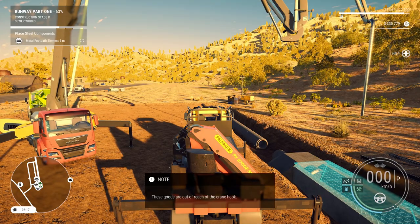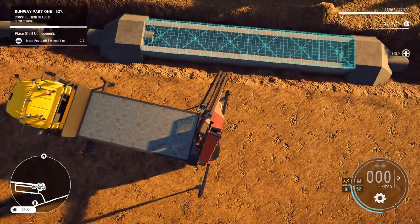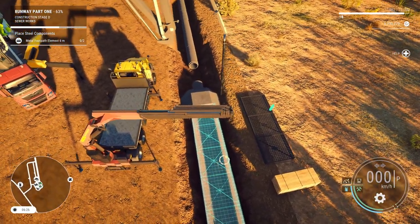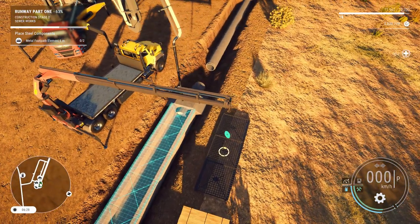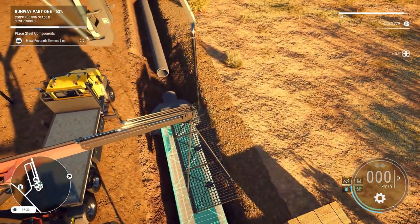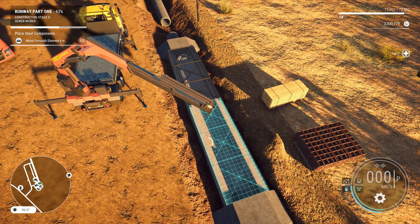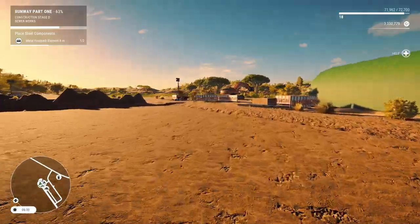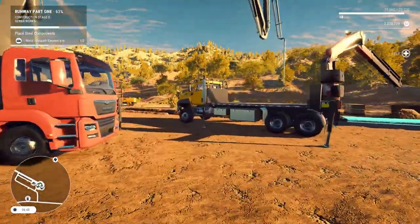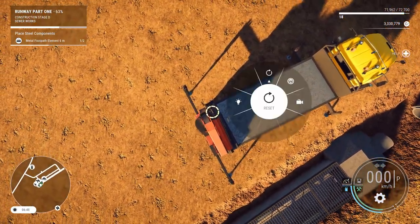The goods are out of reach of the crane hook — how do you know that? We haven't even begun yet. Unless I'm grabbing the wrong material. Don't know why I said it was out of reach. It does say two of them. Where is the other? I mean, there's the other. Okay, how come one was over there? I guess that's why it might be out of reach. Hang on, we'll bring that on over. I'm hoping this will fit on the flatbed.